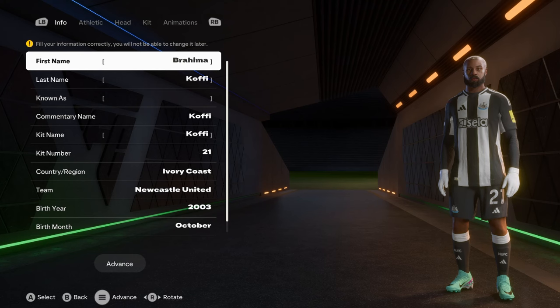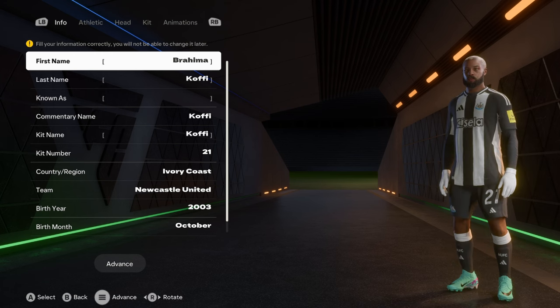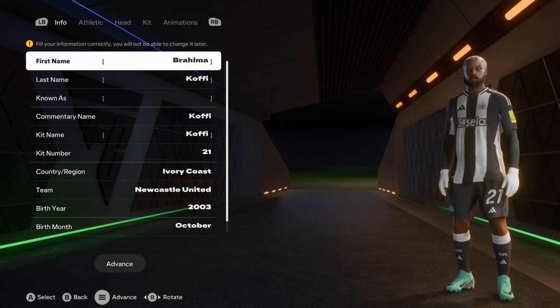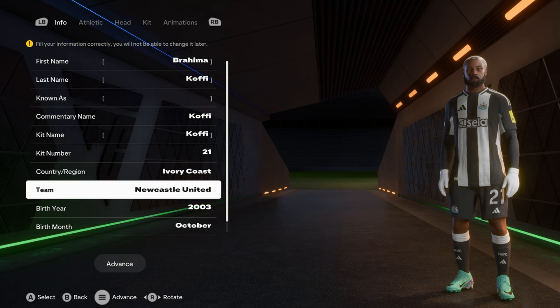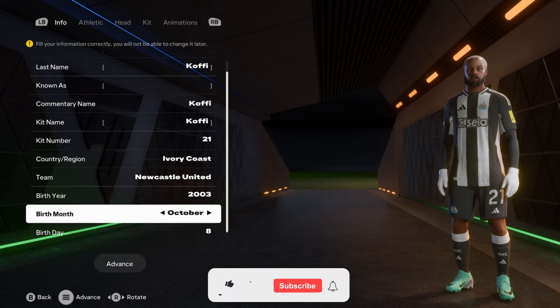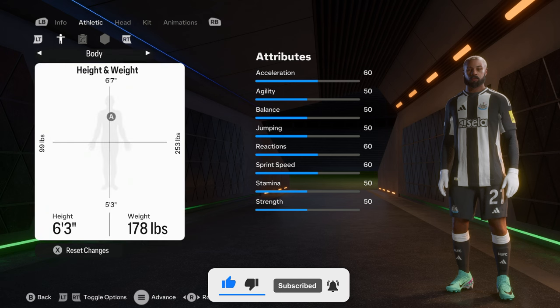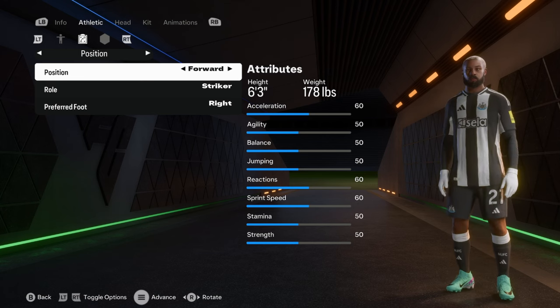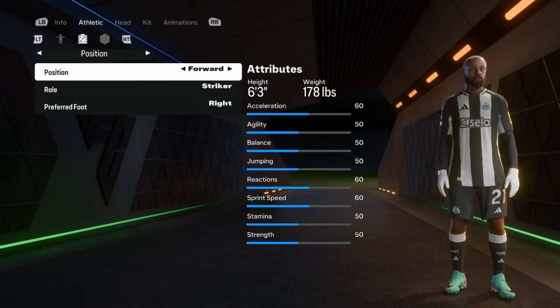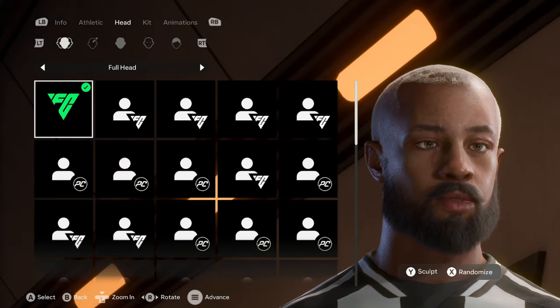What's up guys, I'm Zed and this is episode 18 of how to create a player on FC25 — a good-looking player at that. This guy Brahim Kofi happens to be like one of my favorite creations so far. He's from Ivory Coast, he wears the number 21 jersey for Newcastle United, born October 8th, 2003. He's 6'3" and 178 pounds and plays as a striker — right foot striker. I haven't done his attributes yet but I will do that in a bit.